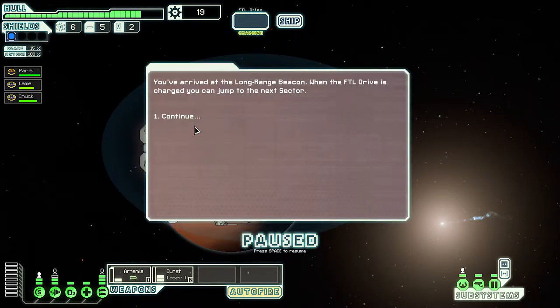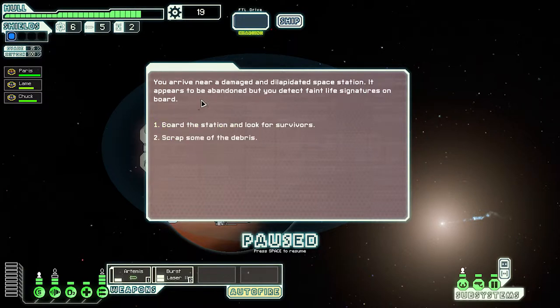All right, the long-range beacon — the FTL drive is charged, you can drive to the next sector. We arrive near a damaged and dilapidated space station. It appears to be abandoned but we detect some faint life.